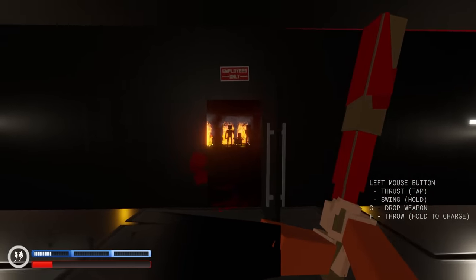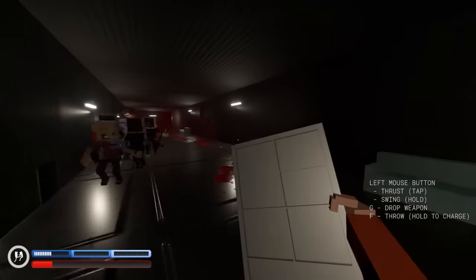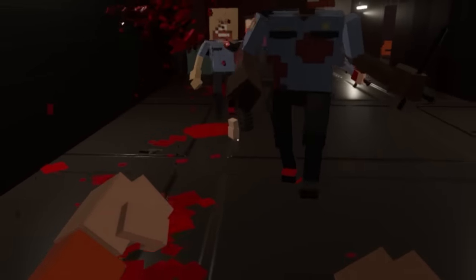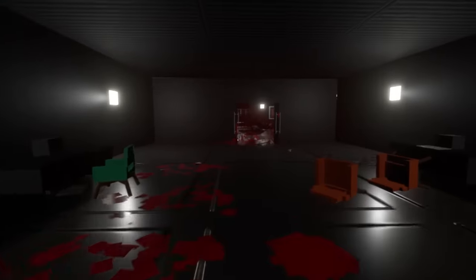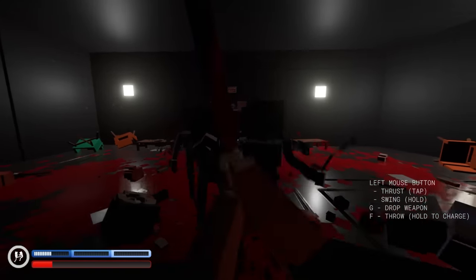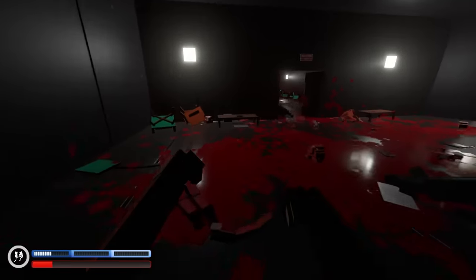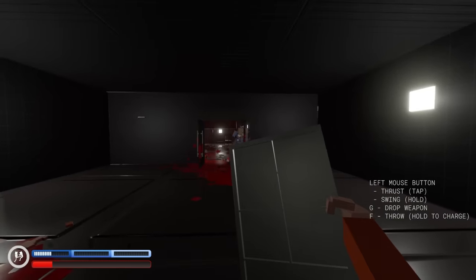I'm kind of scared to go in there, that's so creepy. We need another tray — this thing slices through limbs like nothing. Watch this, there goes his hand. I almost got punched in the face by a big guy. We just gotta be careful. They're tasing each other — we got them turning on each other, that's good. They've pretty much killed themselves now.